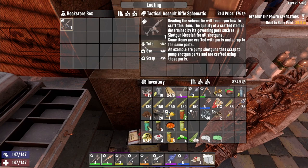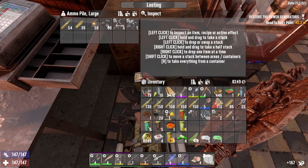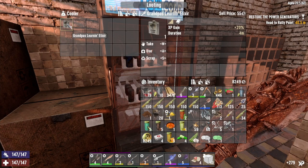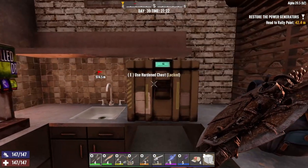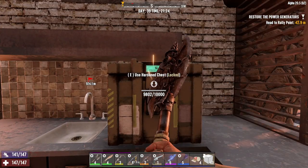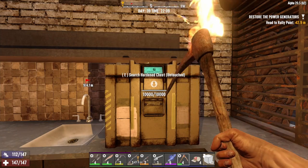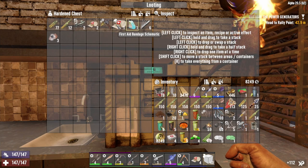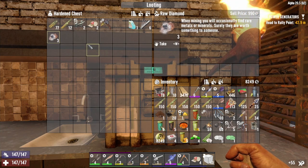Tactical assault rifle schematic — yes, I want a tactical assault rifle. Grandpa's learning elixir — oh yes, taking that. It would take a long time to crack this open. I got into it! I got lockpicks. A bandage schematic. More diamonds — woo!